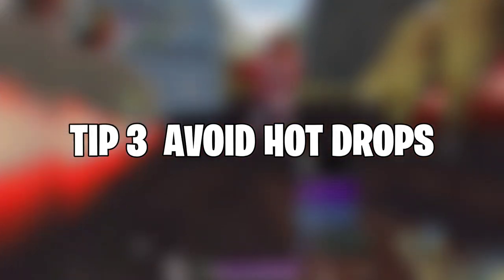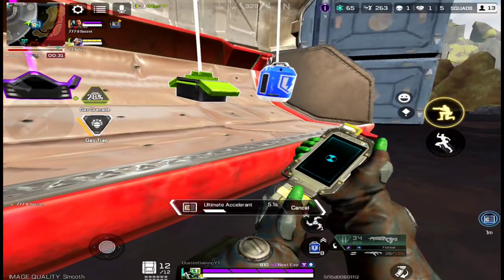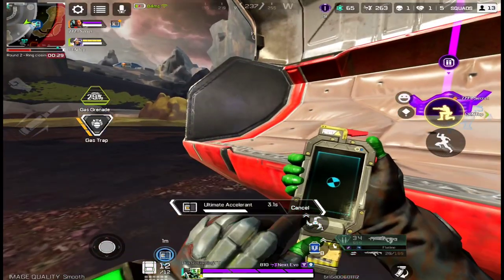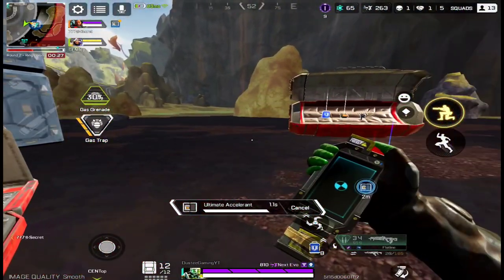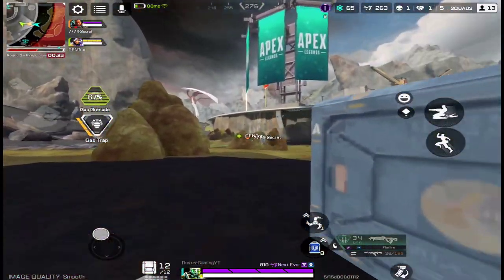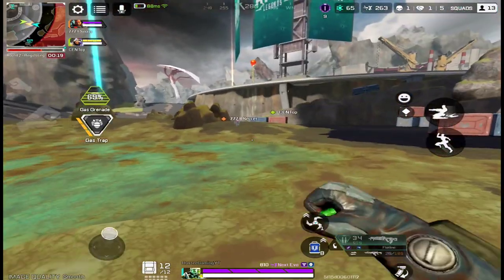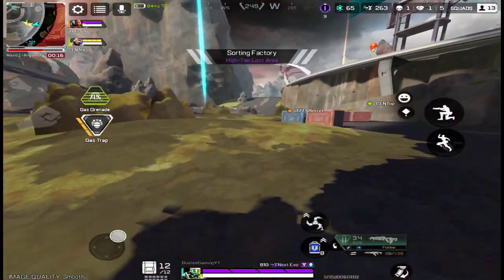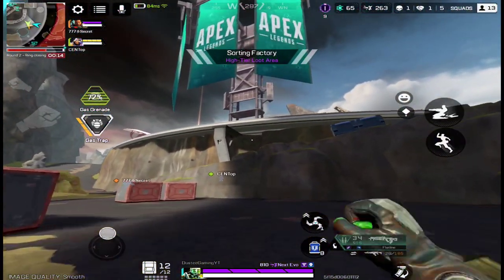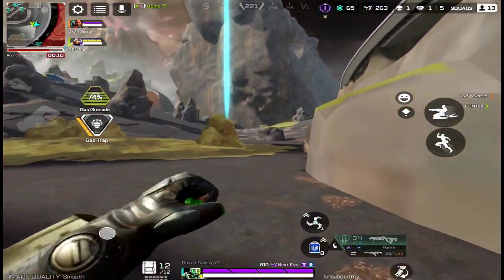The third tip is avoiding hot drops. When you're trying to rank push you should avoid hot drops. You don't want to be dropping on Capital City, losing your first fight, getting a bad placement and losing 2 or 3 hours of progress in one match. Land on the sides instead. If a team comes with you, you can take the fight or rotate to another POI, but avoid hot drops when rank pushing.